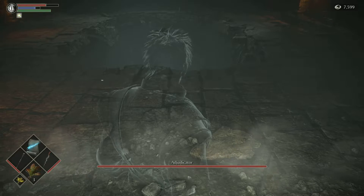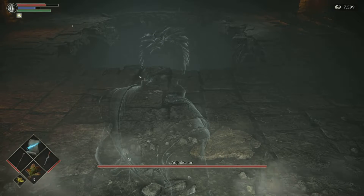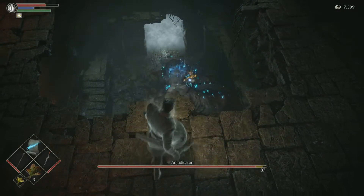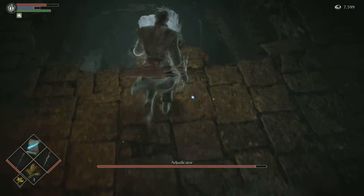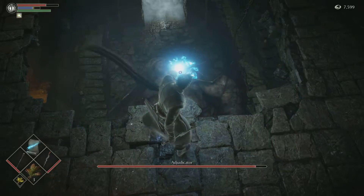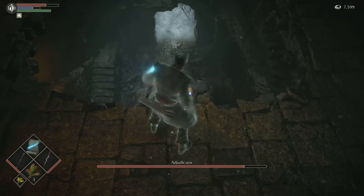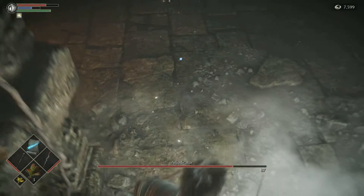As soon as you enter the fog gate, this is the safe spot. What you want to do is aim for his head with whatever ranged weapon you have. And if you want that additional trophy — the One Shell Stand trophy — you don't want to make him fall, because if you go down there and start attacking his wound, sometimes he'll fall over, and that'll void the trophy.